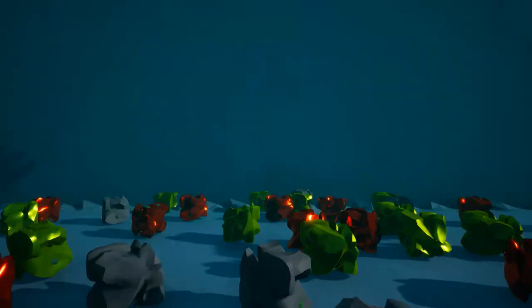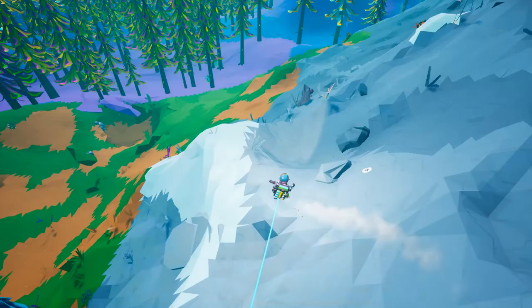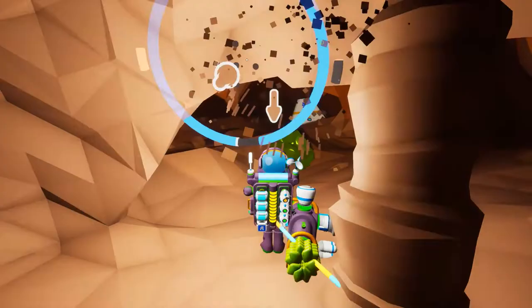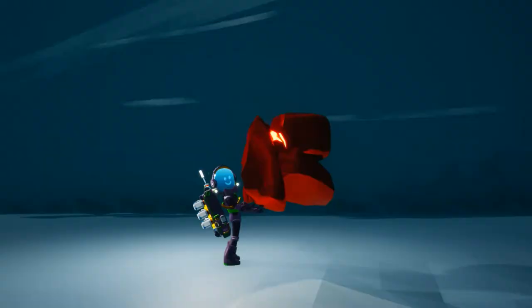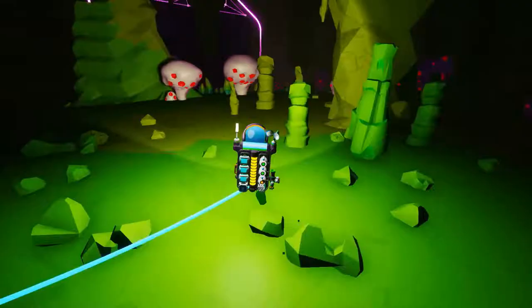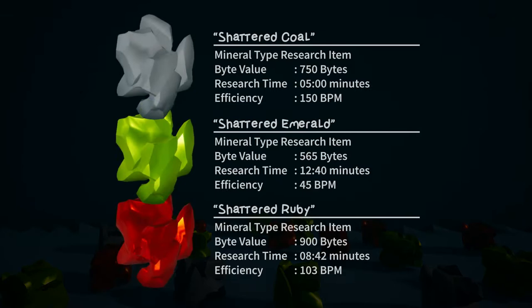Speaking of decorations, let's look at the shattered research items. Unlike the previous research items, these items have an interesting design. For shattered coal, you need to dig below tiny pillars with research samples by the side of mountains, and it is a search by chance. To find the shattered emerald, you can easily find it within the first four subterranean layers, either lying about or hiding under some small stalagmite with research samples. To find the shattered ruby, you have to go all the way down into the bottom two subterranean layers, just right before the core, and like the shattered emerald, it's either lying around or hiding underneath some stalagmite with research samples on them. The shattered research items give off a significant amount of bytes. The shattered ruby itself gives off 900 bytes, which is also the most in Sylva.